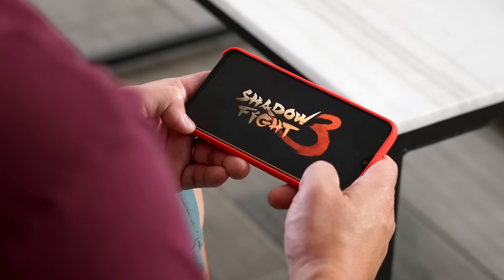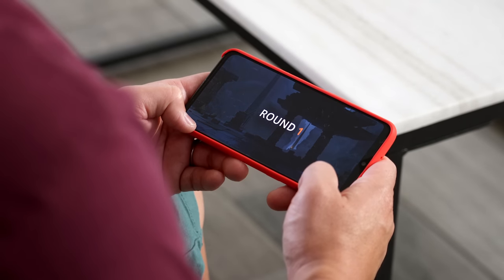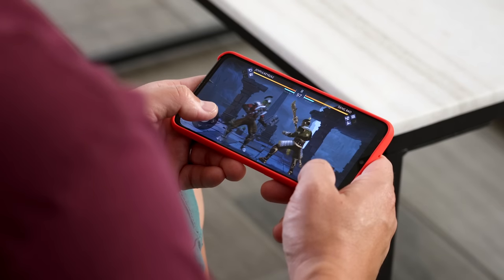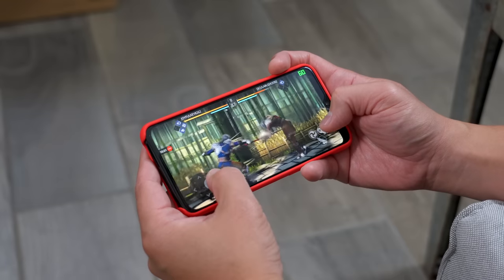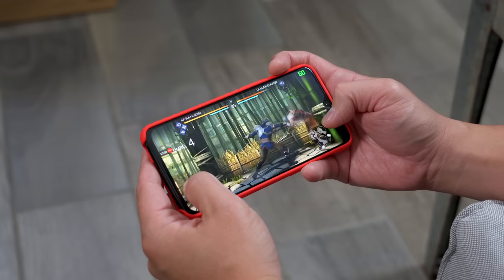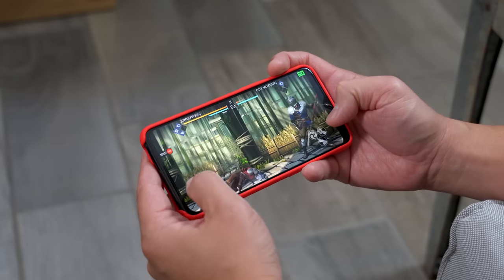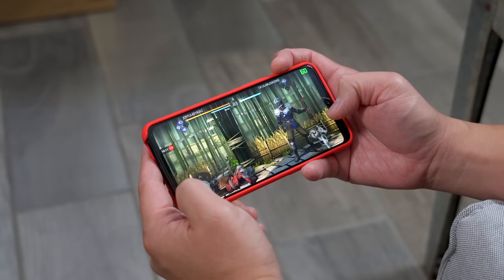The third game is Shadow Fight 3, which popped up more than a few times on that Twitter thread. This title is definitely more graphically intensive — it's a fighting game with RPG elements, a storyline, and ways to build your character with different gear. But even with those nice textures and large detailed characters, the OnePlus 6T is still staying steady at 60 frames per second.